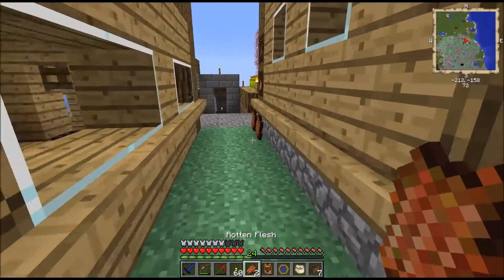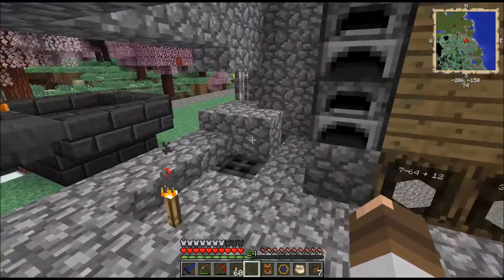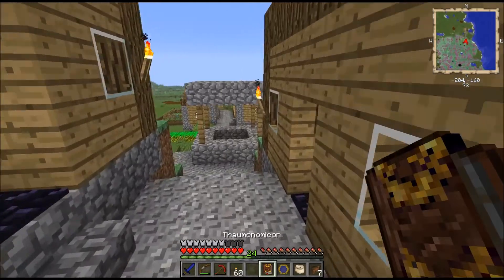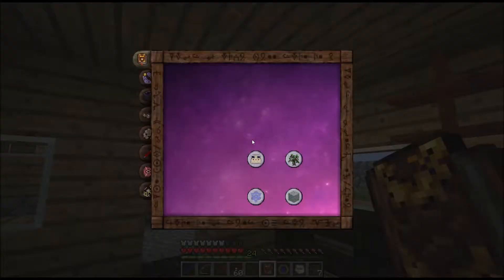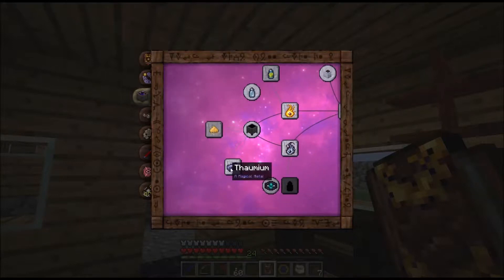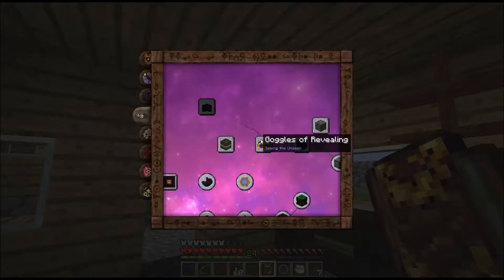Let's see, I kind of forgot what we were doing. We got all that stuff going down there. I've been doing a lot of Thaumcraft. I've got water jars. I need to figure out how to get tuu's. Thaumium - I'm still trying to figure out, if any of you guys know, how to kick off the goggles of revealing. I can't get that to start.